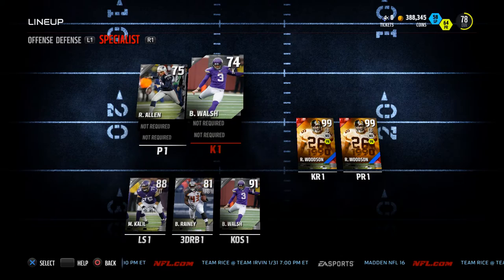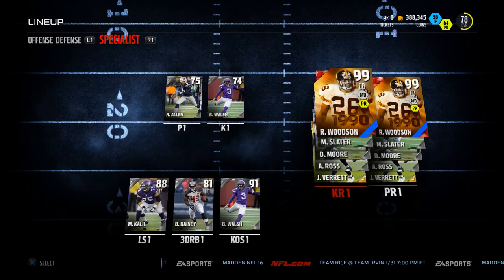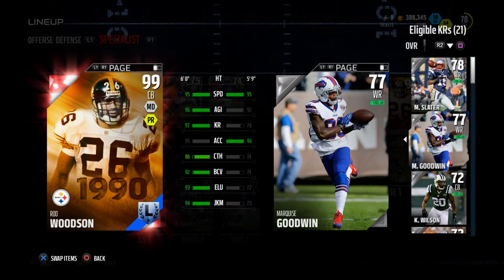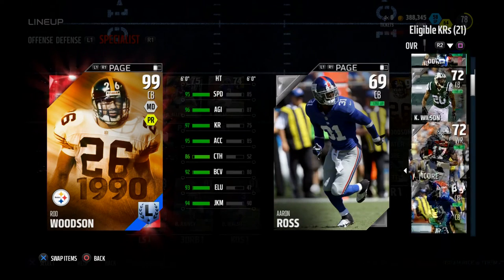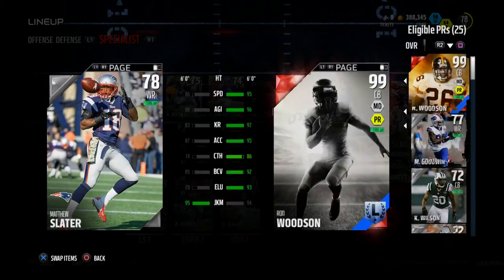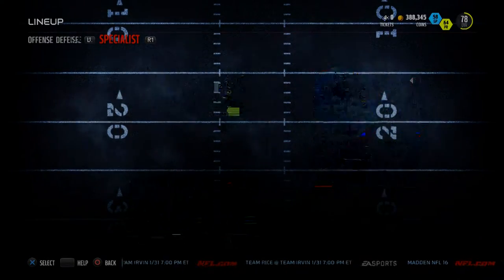For specialists, always look at your kicker's kick power. Blair Walsh has the best kick power, so he's who you want there. For kick returner, I look for my fastest guy. Rod Woodson has 95 speed and 94 juke, which is why he's there. Marquise Goodwin also has 95 speed, so you might want to consider him. I'd put Goodwin as kick returner and punt returner. Matt Slater has no real value. If you draft a running back, obviously sub them in.